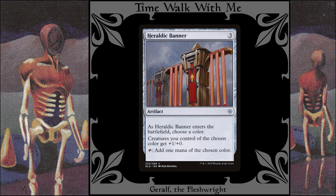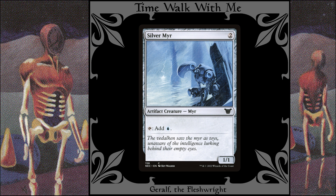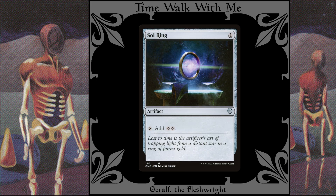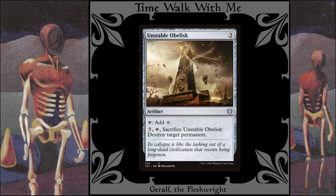For ramp we have: Heraldic Banner, High Tide, Lotus Petal, Silver Myr, Sisay's Ring, Sky Diamond, Sol Ring, Solemn Simulacrum, and Unstable Obelisk.